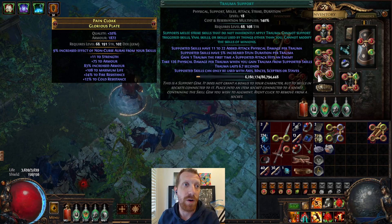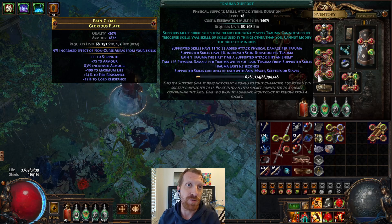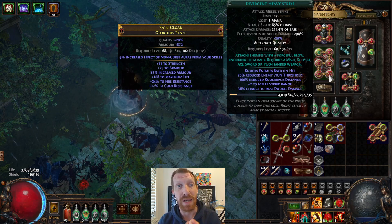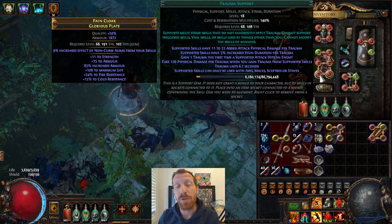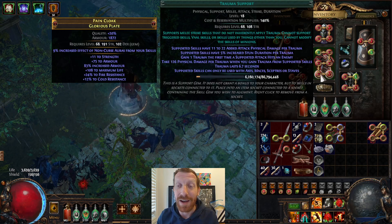When Trauma Support is only attached to Bone Shatter, it limits the number of strike skills you can use. Bone Shatter doesn't have double damage — you can use a weapon that gives you double damage, but the skill itself doesn't have it. It also doesn't really have a lot of reduced enemy stun threshold, so it's not the same kind of ability as Heavy Strike. Bone Shatter doesn't work with Trauma Support for the obvious reason that they both grant Trauma. Having Heavy Strike synergize with the stun side is really kind of cool.